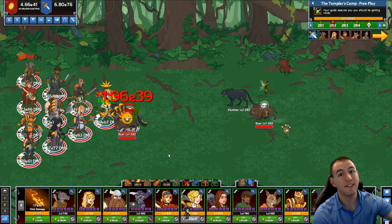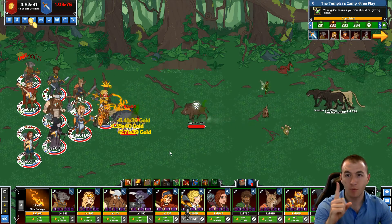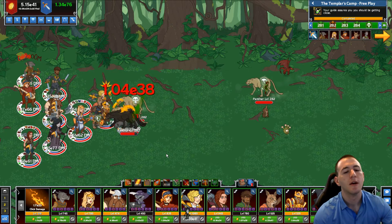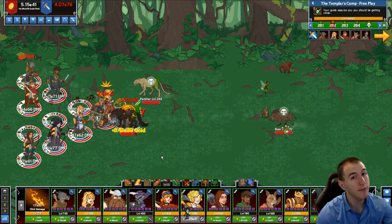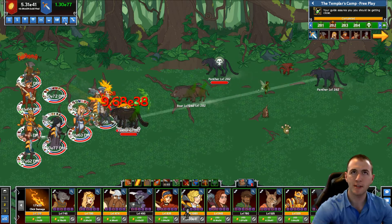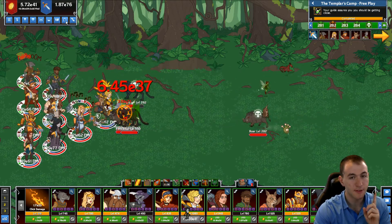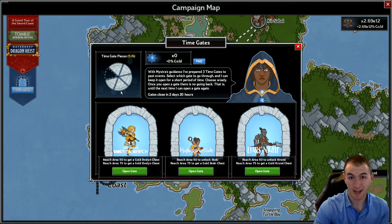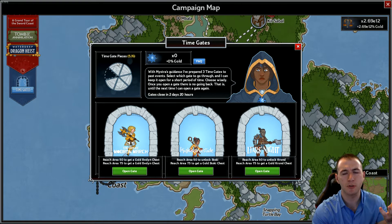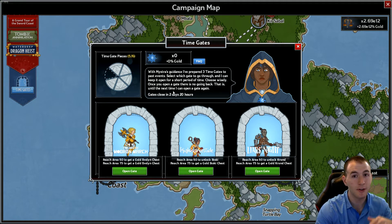There are two types of time gates: natural and self-selected — or artificial as I prefer. Natural time gates happen every three weeks. You can tell by hovering over the button, which shows a countdown until the time gate begins. The artificial time gate is when you have six time gate pieces and start it up yourself. You can't start an artificial time gate within three days of a natural one, because they last three days.